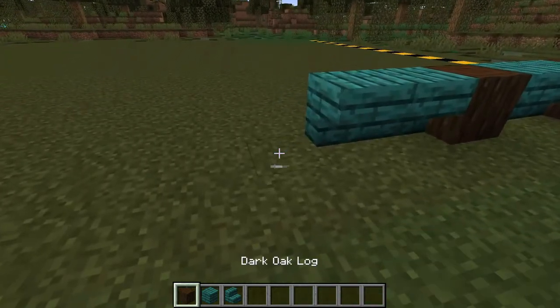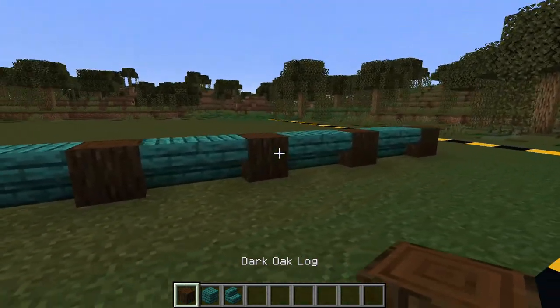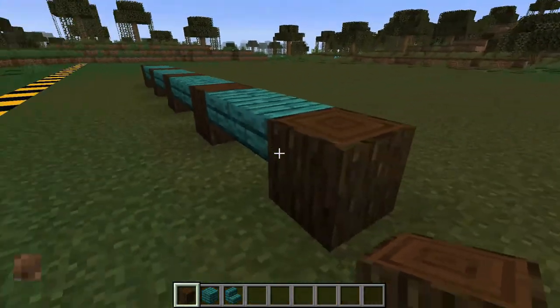We're gonna keep repeating this pattern for a while: two of the warped stairs, one of the logs, two of the stairs, one of the logs, two of the stairs, one of the logs. We should have 1, 2, 3, 4, 5 over all. So now what we want to go ahead and do is going in this direction over here.